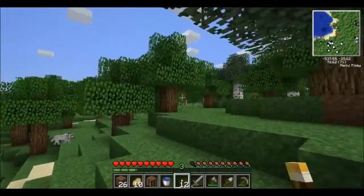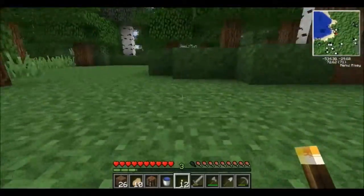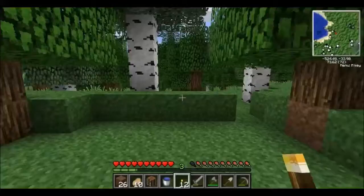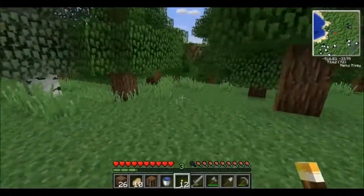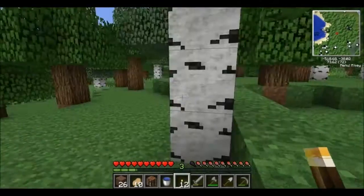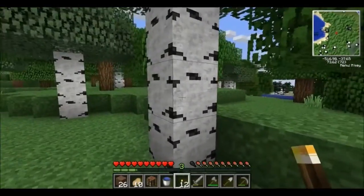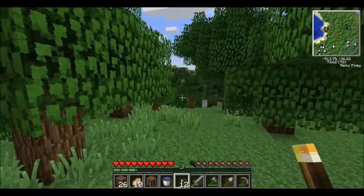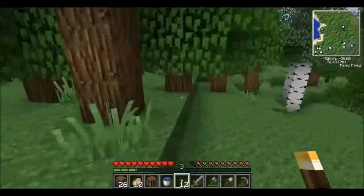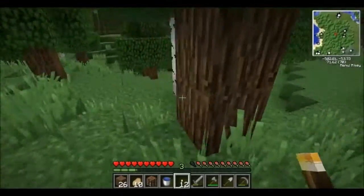This biome here is a forest — specifically a hilly forest. They come in several different versions; hilly forest being one of the most common. You will find regular oak wood and birch wood. The difference being oak is normal brown and birch is a light-colored tan.